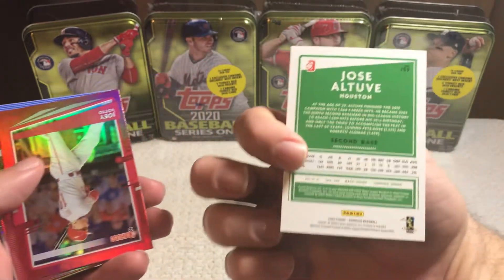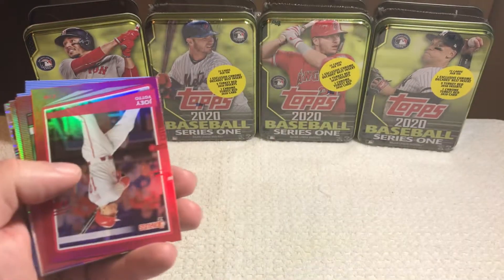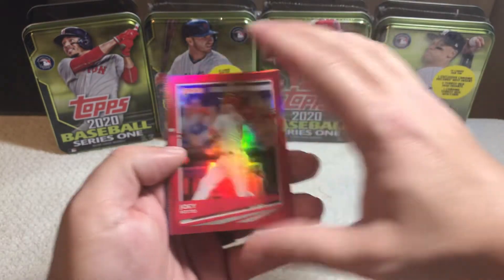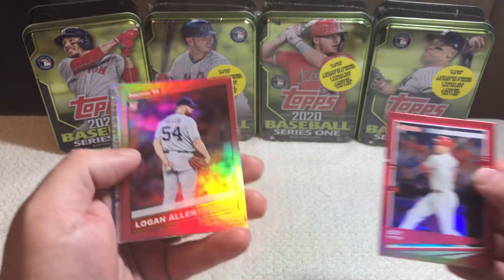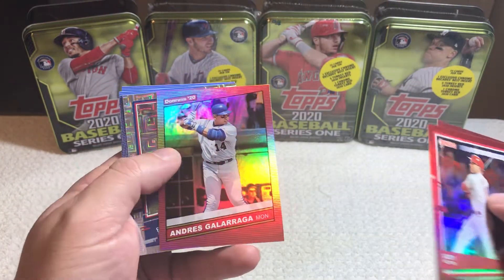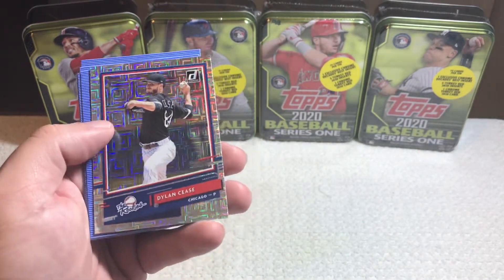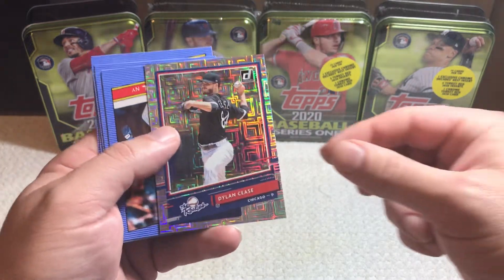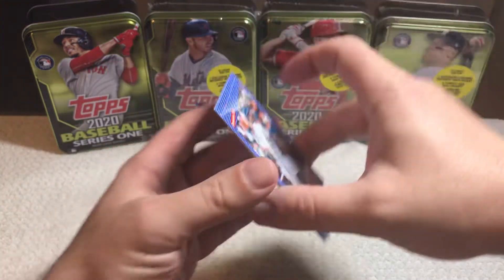And we got a Jose Altuve nickname card. Looks like our color parallels. We got a Joey Votto, Logan Allen, and Andres Galarraga. And we got a Dylan Cease — I think maybe our vector there. It's a cool looking card. Dylan Cease, he is all over the place in products here.